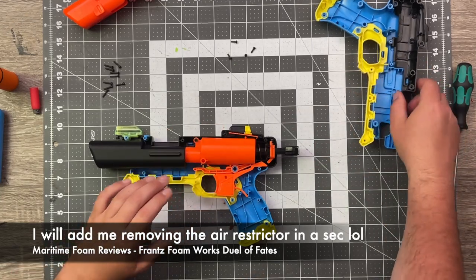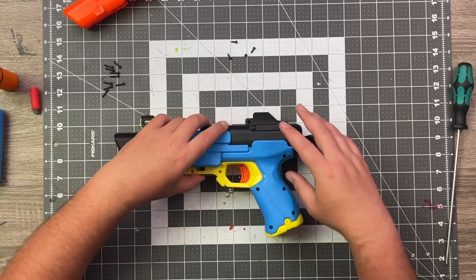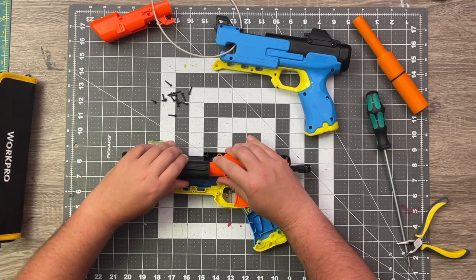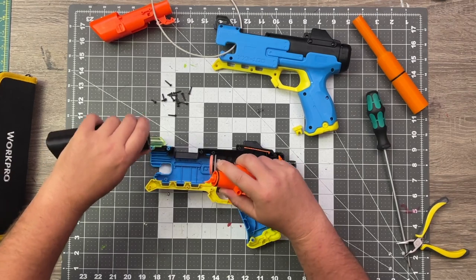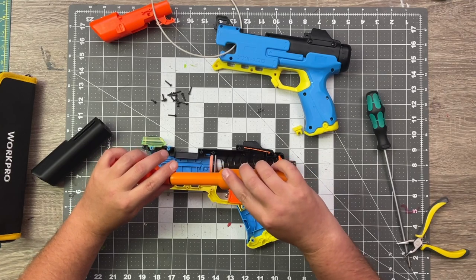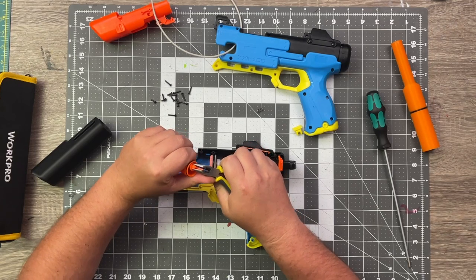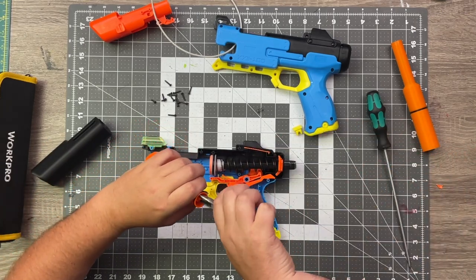Make sure the trigger's still in there, make sure everything's still in there. We're going to slide this back on and clip it into place. Why mod something once if you can mod it twice? There goes our spring — after all that, I forgot to take out the air restrictor, which meant my Hot Sauce clip was running up against a little resistance. An air restrictor helps cushion the blow to the plunger head when you dry fire; removing it is kind of an old-timey mod that will often improve performance.